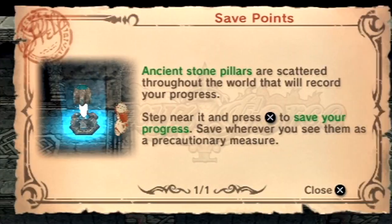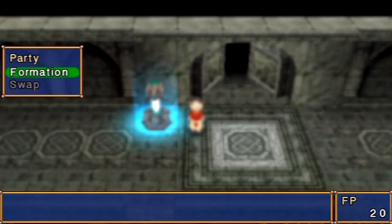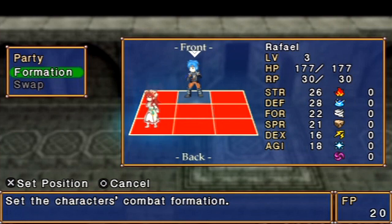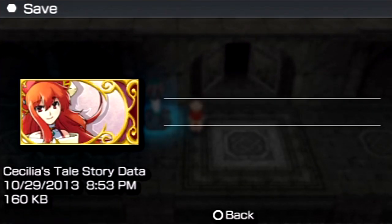Let's check out this save point — you can use that to save. One other thing I want to do: go to party formation. We're pretty good there, but I want him to be in the front row since he has a short range weapon, and Cecilia to be in the back row since she has a long range weapon. So let's just do that and head on in.